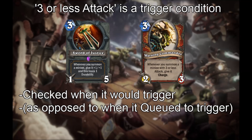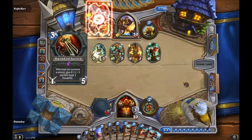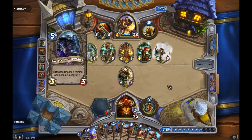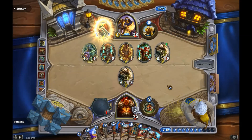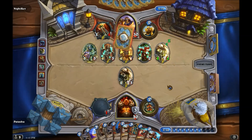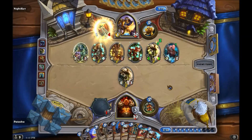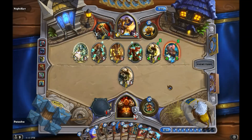Finally, Warzone Commander's condition of 3 or less attack was a trigger condition. To explore this, let's equip Sword of Justice, then play a Warzone Commander. Both of these triggered in the After Summon phase, so when you play a 3 attack minion, they both queue in that order. First, Sword of Justice buffing the 3 attack minion to 4 attack, then Warzone Commander, which now checks its trigger condition and decides not to activate. If they were played the other way around, both would have triggered in the other order.